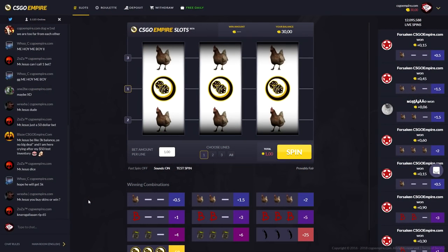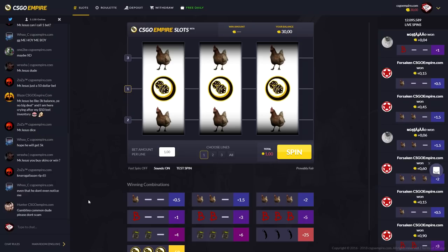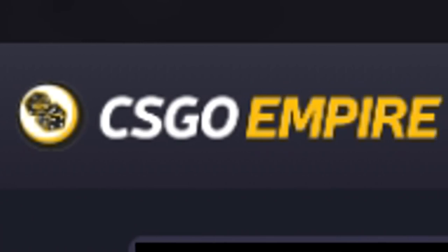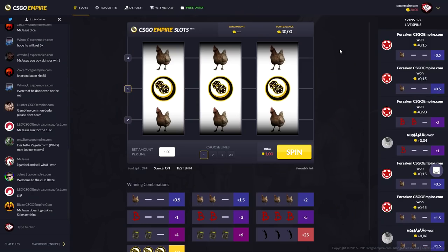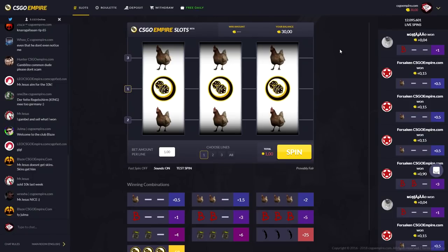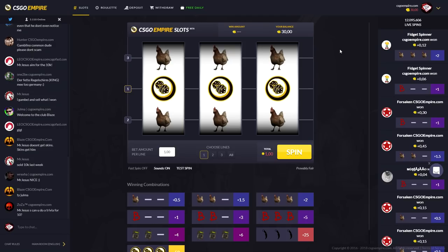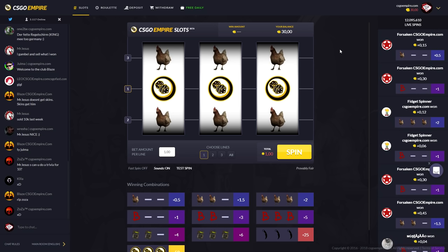What's up boys and welcome to another CSGO gambling video here on my channel. So in today's video, we are over on CSGOEmpire.com. We got 30 dollars to play with and that is my own money of course. Today we're going to see if you can make profit by playing slots — if it's a big rip or a big easy win.